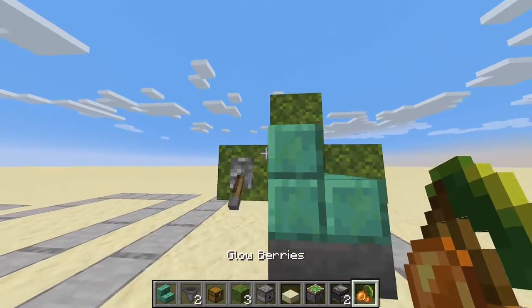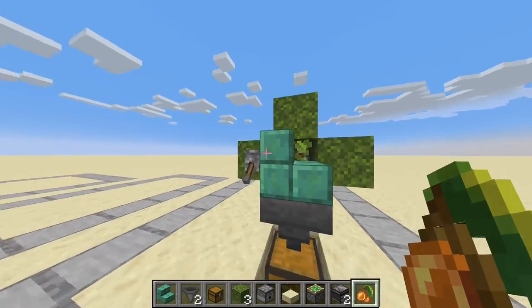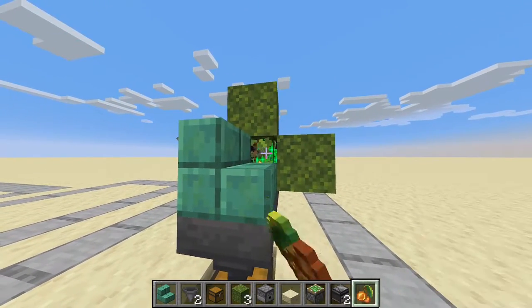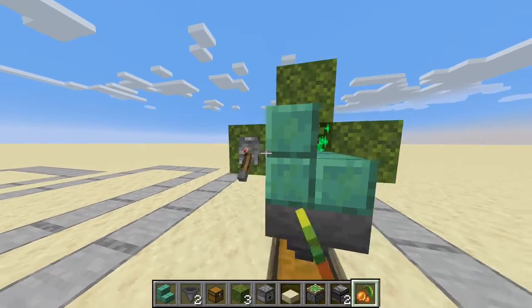I forgot the most important part: you place the yellow berries and you click on the top of the moss block. So now press it, you can harvest it and turn it off.